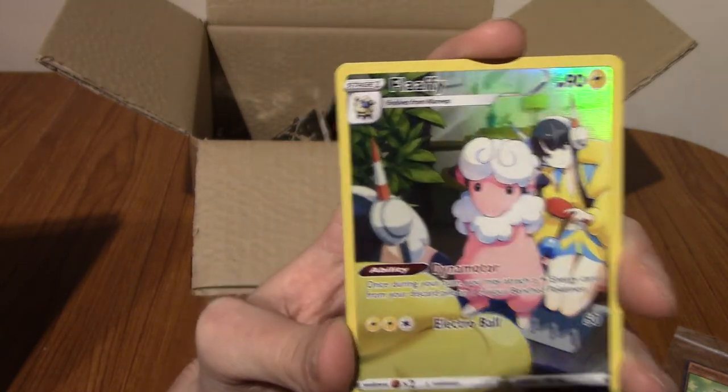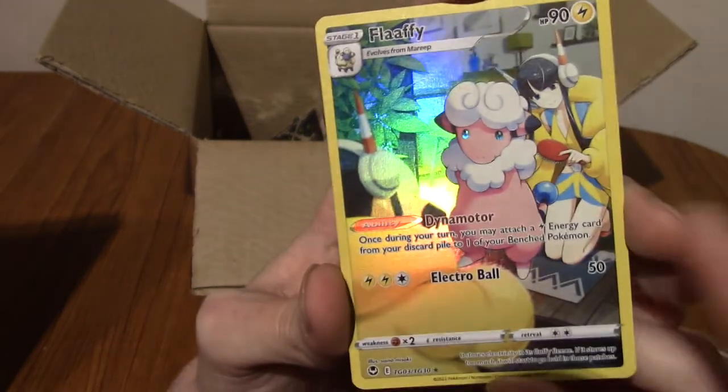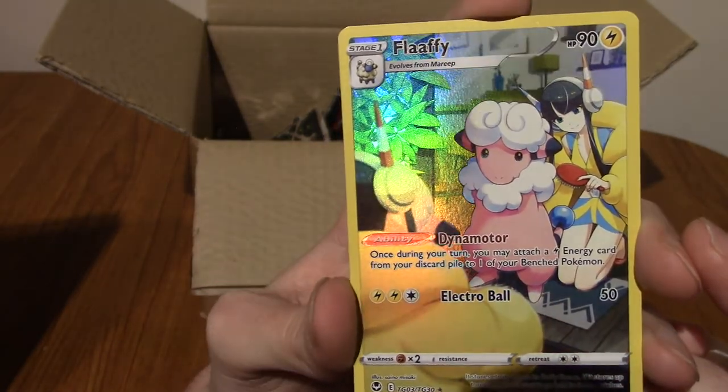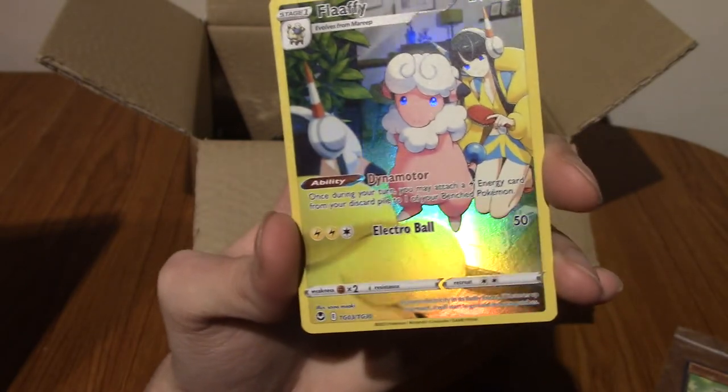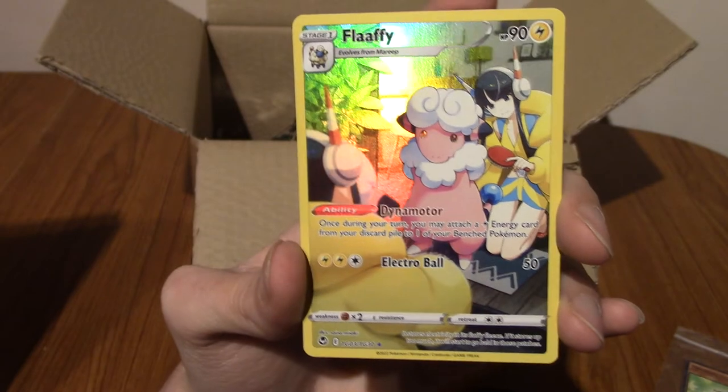We've got Flaffy with Best Girl — her eyes glow, that's a little bit scary. So I was right about the trainer gallery thing — that is incredibly cute.